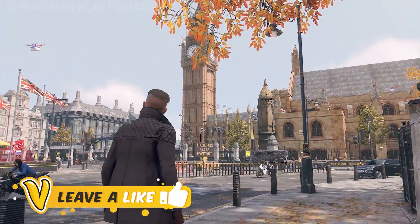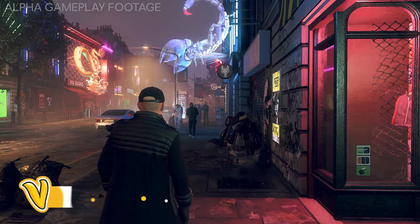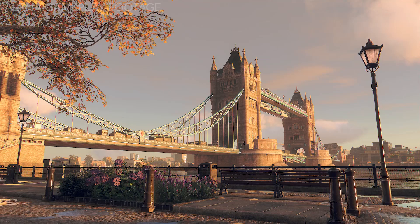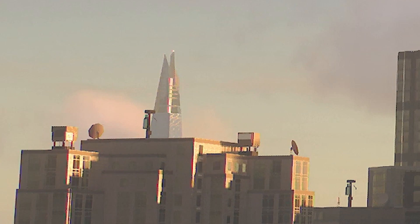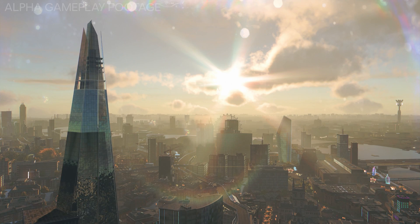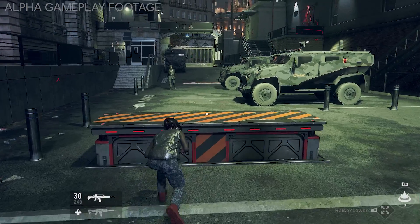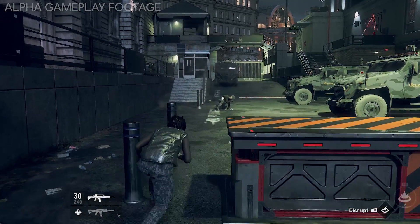Let's talk about the setting of London. As we saw from the reveal, it's quite heavily influenced with cyberpunk themes throughout the world. We still see the iconic London landmarks to make map navigation a bit easier for the player. From what I could tell, the map looks absolutely huge. You can see in this shot how far away the London Shard appears in the background, which is the tallest building in London. By the looks of things, the map will be mostly just the city without any forested open areas, which is kind of a shame.